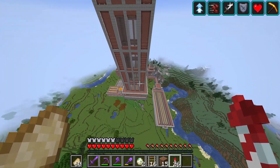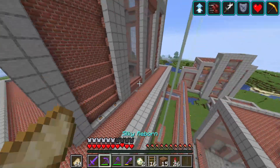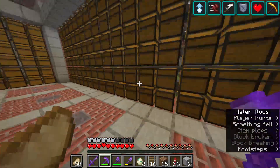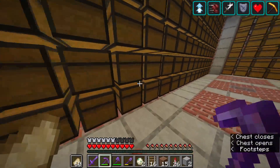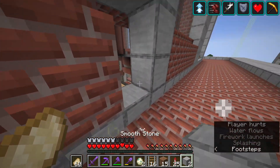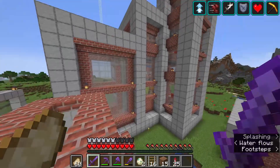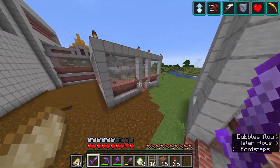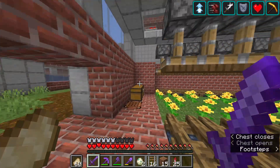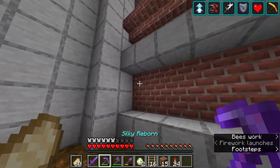We had tons of farms over here. We had our mega storage system down below in the skyscraper — the only part we didn't technically finish was the access point — but inside we stored drops from all of our farms, just fantastic. In this area we had a double-layer pumpkin and melon farm that produced tons of melons and pumpkins to trade. Right here we actually had a bee breeder; I removed all the hives to keep it from being too laggy.